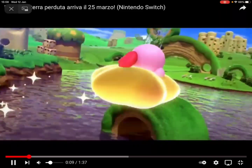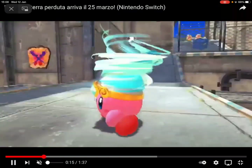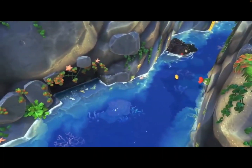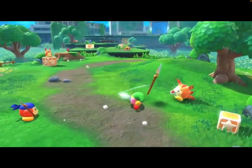There he is. There's Kirby. Copy ability? Yeah, the classic one. Hammer, tornado. Secrets? Fire!